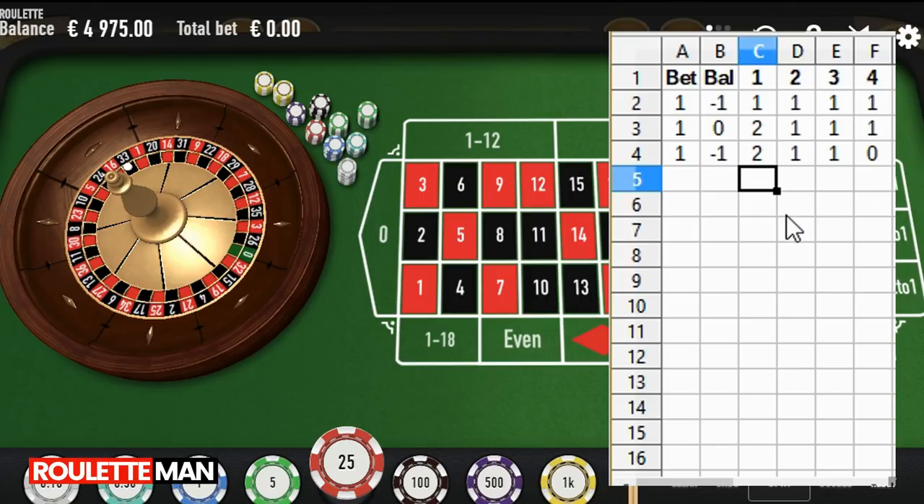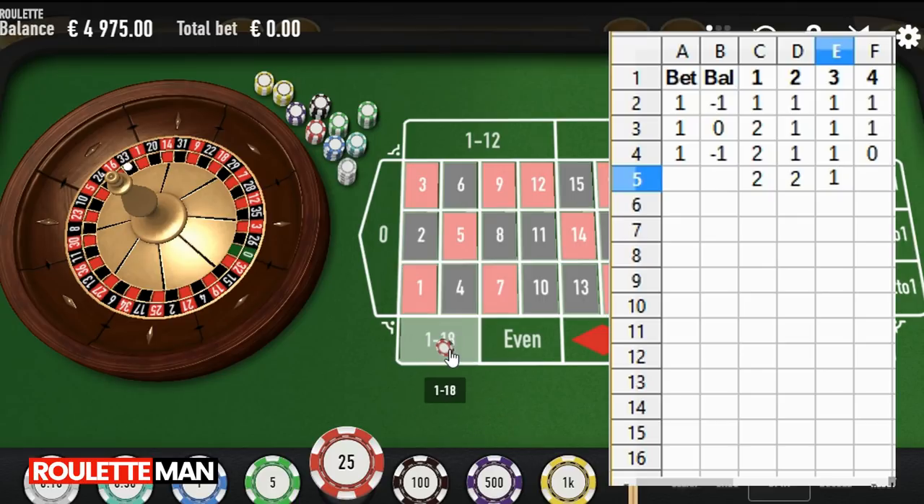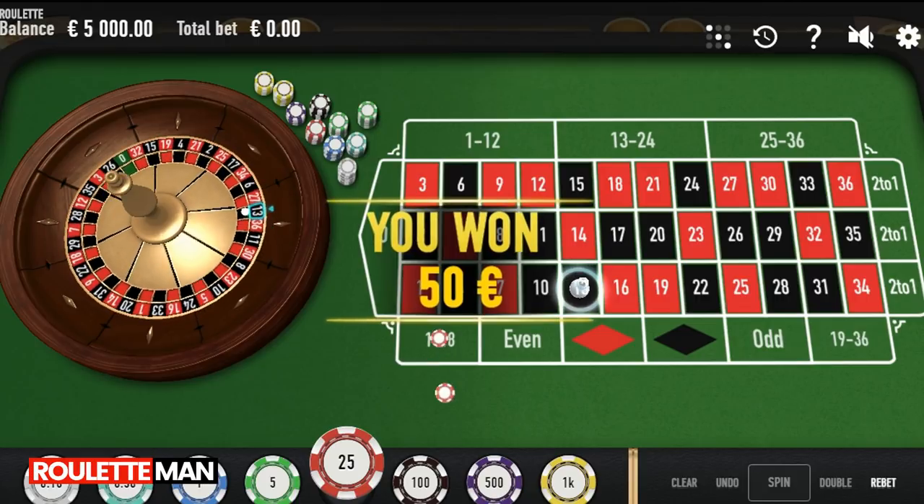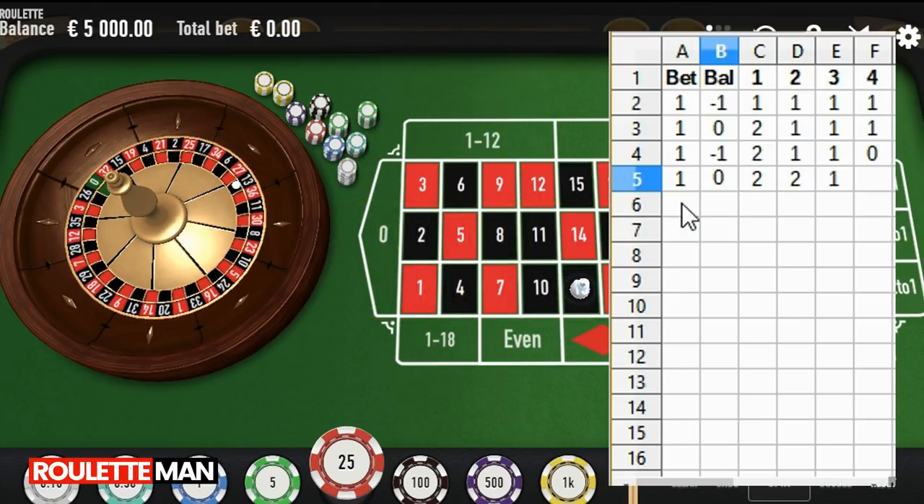We take that one unit of loss and put it in the second column, because that's the next column over that hasn't been modified yet. Then we take the farthest column over — it's still available — and we're betting one unit again. We win, so our balance is back to zero. The new column becomes two, two, zero, and zero. The next columns over are zeros, meaning wins, so we're going to bet two units.